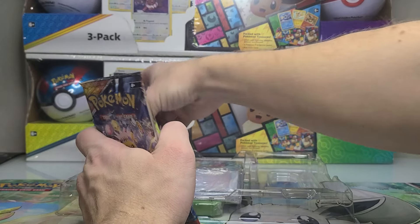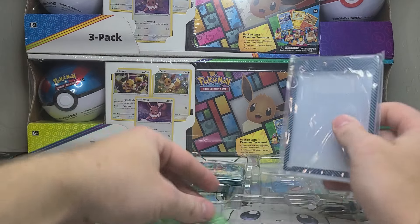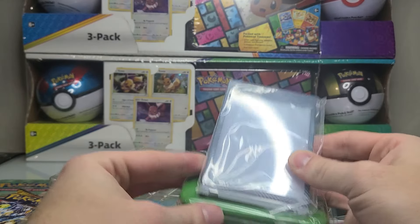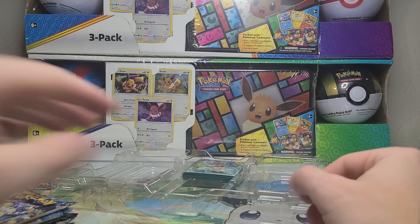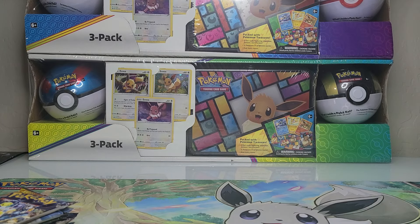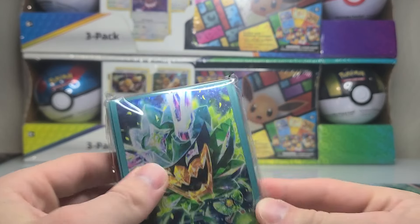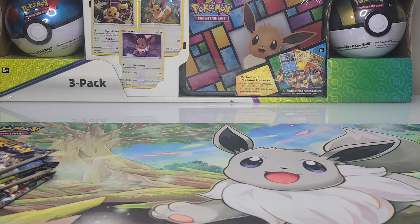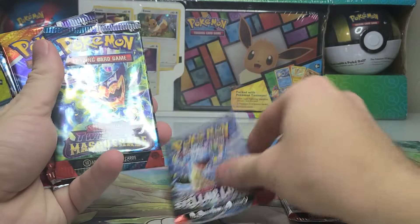We got six booster packs, which we'll look at in a minute. We've also got this stand here for a card — I'm not going to worry about showcasing that, but you just set it in like so. We've been getting a lot of those types of stands in Pokémon products, and I'm not opposed to it, but it's not something I really use or need. We also got a set of sleeves — looks like the Twilight Masquerade ones. Let's adjust the camera down to see exactly what packs we have.